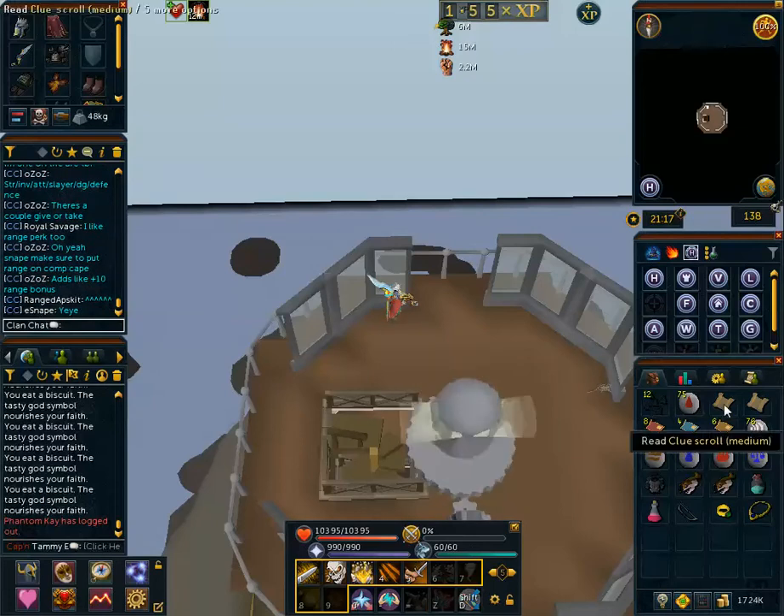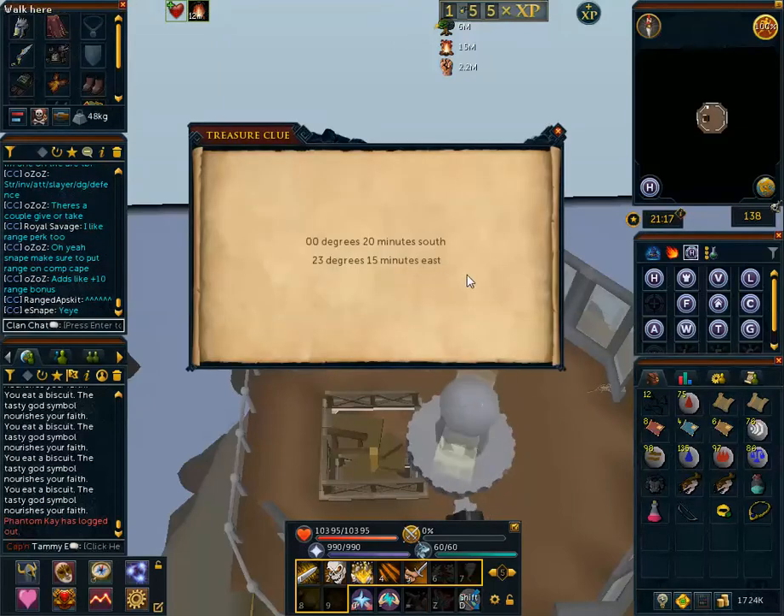Hello everyone. So I have another coordinates clue for you. This one is 00 degrees, 20 minutes south, 23 degrees, 15 minutes east. This coordinates clue will take you to the Lumbridge swamp.